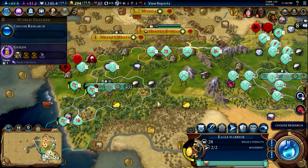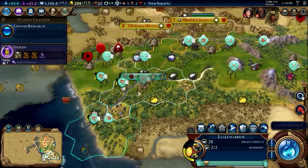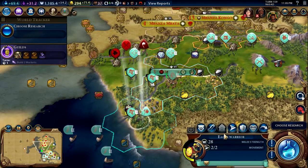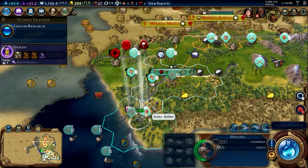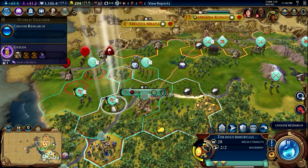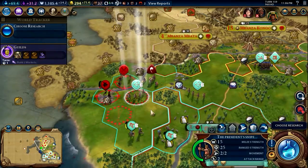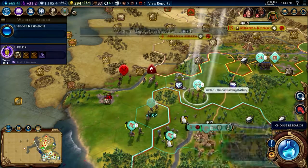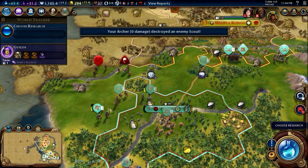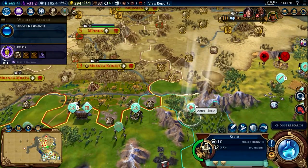Hey guys, welcome back. Broly Gamer here. Last time we left off, we were still at war with the Congo. They had made some bad decisions in terms of letting a city be unprotected, so we took advantage of that and took it. We did get one builder out of it. Unfortunately, when we killed their horseman — I think that was a knight — it did not give us the free builder unit that other kills have in the past. I'm not sure why, it just didn't.